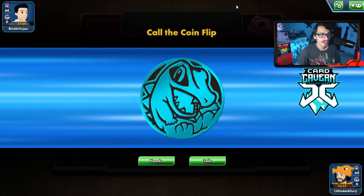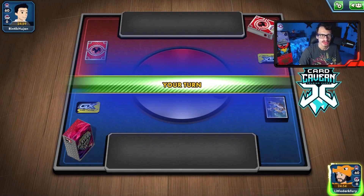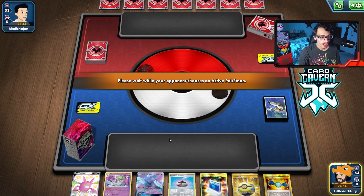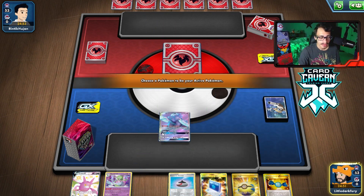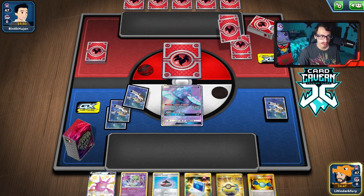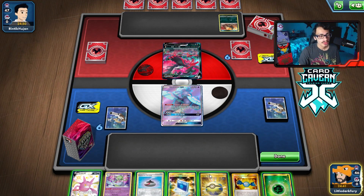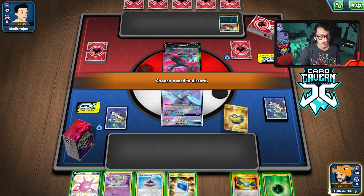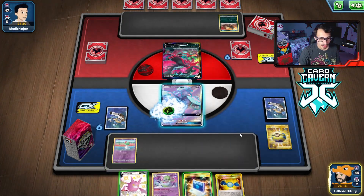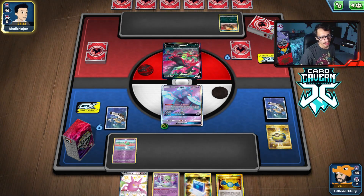We almost beat the Inteleon VMax so hopefully we can almost and also beat whatever this next opponent is. It's a fire deck. We won the coin flip. Ooh — double Basics. We'll start with Oricorio because we can drop Crobat and get turn two Gardevoir, which is a pretty good start. We're scared of getting double Blaziken donked. Looks like Maltres and Houndoom — I'm guessing single strike Urshifu with Maltres, though Houndoom doesn't power up Maltres so I'm a bit confused.